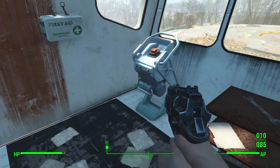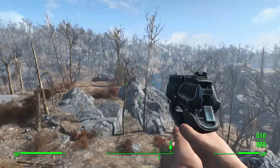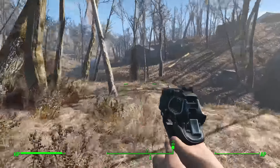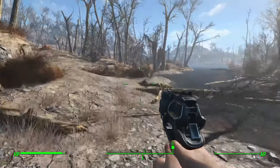The first location we're going to is the Robotics Disposal Ground. Most people will go to Sanctuary first, but it doesn't really matter — you can go to Sanctuary first and then come here. It's just a little bit of a walk down and you'll end up at this location.